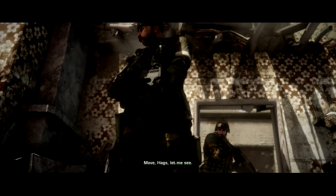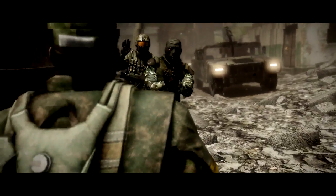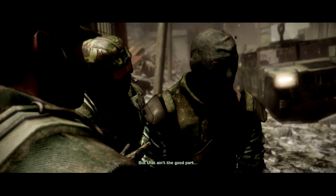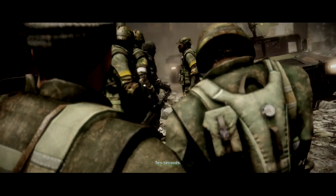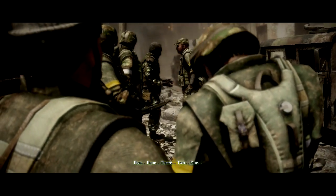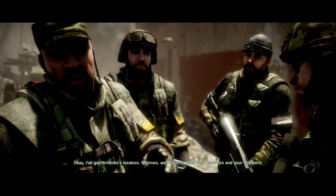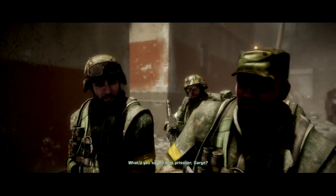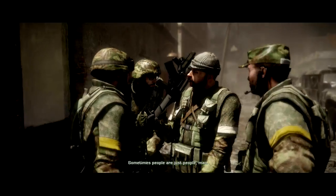I don't know who this is, but that ain't him. You're right, it ain't him. This guy had some real interesting stuff on him — an iPhone, a bunch of calling cards, 50 grand in US currency. But that ain't the good part. It says he knows where Kirilenko is, and he'll tell us if we let him go. What did you say to that prisoner, Sergeant? Nothing — just told him why we were here. He just gave it up. Said he had family in Houston. Sometimes people are just people, man. Mount up.